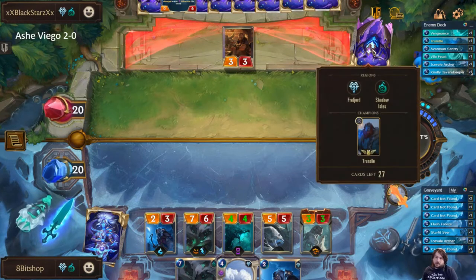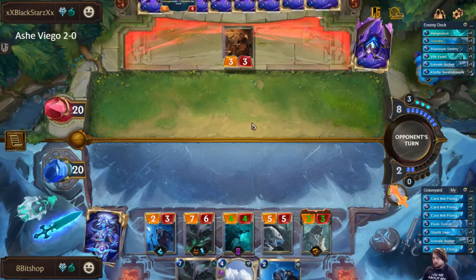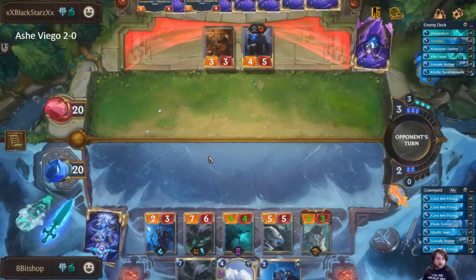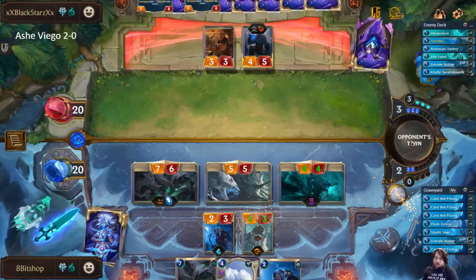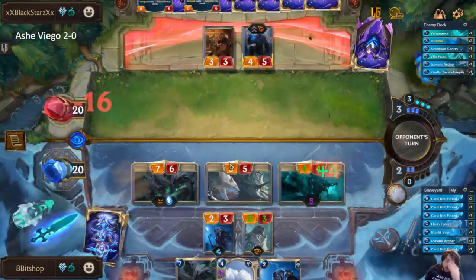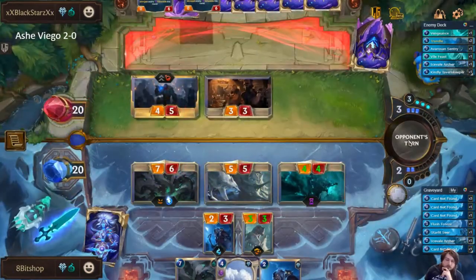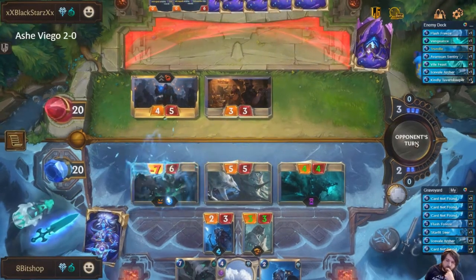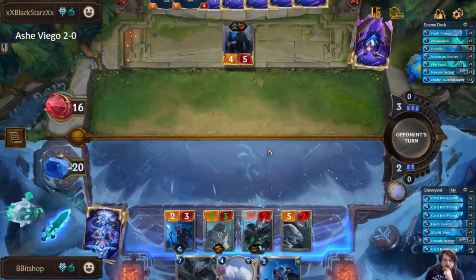And then we'll have a follow-up Hydrovine for next round. There's a high likelihood they just don't have an AOE, because at this point, the fact they haven't played the AOE — they're either playing really, really well, or they just don't have it. So you have the Avalanche then — you're going to Avalanche next round, after I generate another unit. Because I'm fine with that.